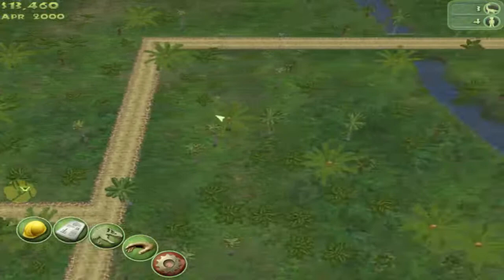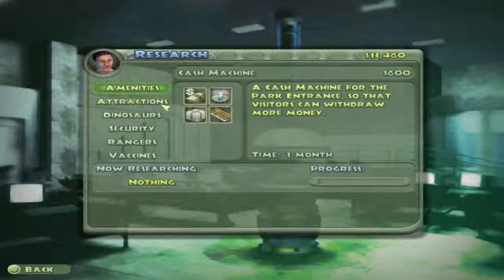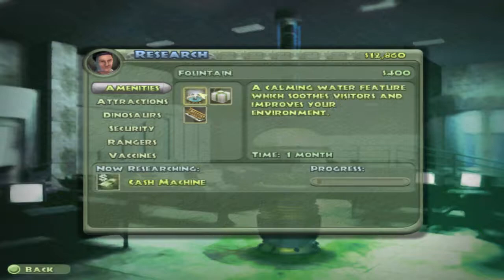Urgent message from Dr. Wu — you might want to have a look at this. My phone's ringing — I'll ignore it. Cash machine — yeah, we want people to spend money. Message from Dr. Wu again. 96% — oh, we're so close, we're so very close.